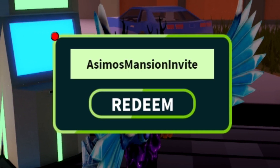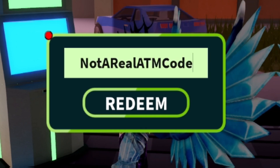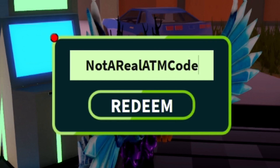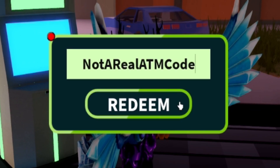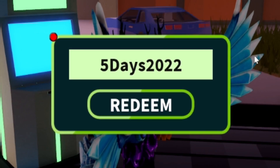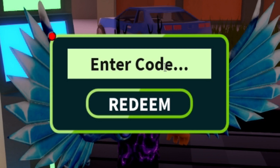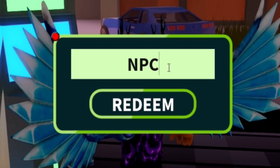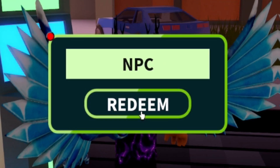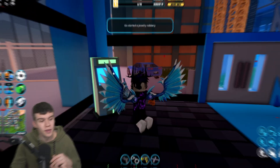Next, once you've redeemed that code, enter 'fivedaysofjailbreak' — wait, not a real ATM code. Make sure when entering these codes to use the correct capitals. Our next code is '5days2022' — that's 5-D-A-Y-S and then 2022. After that, redeem the code 'MPC' in all capitals. You can copy and paste all these codes by going to rblxcodes.com where there's a full list. That last one gives you 12K cash, which is not too bad.